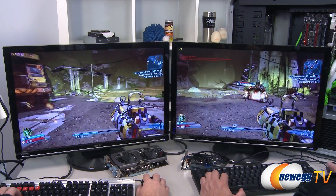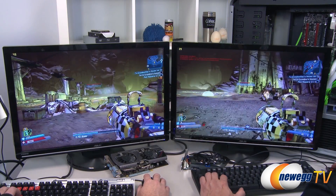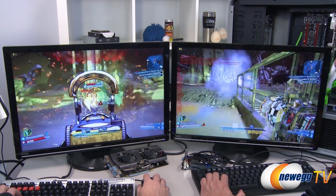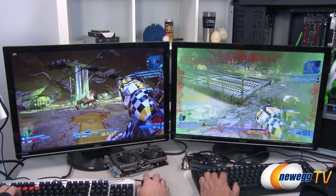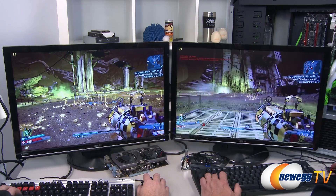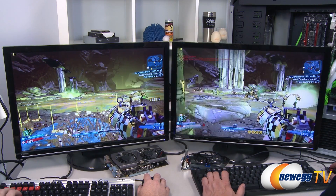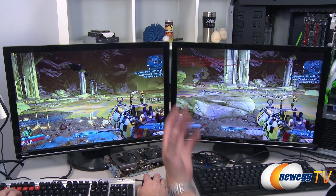Let's find the Crystallic enemy and compare death effects. When mine dies, you can see he has some effects happening, but when he dies it just sort of happens — it's not as dramatic and immersive as on the GTX 660 side, where there's a lot more going on.